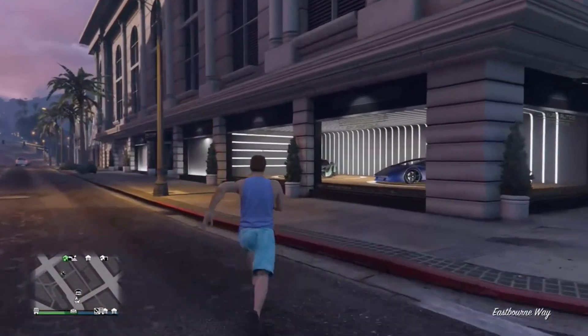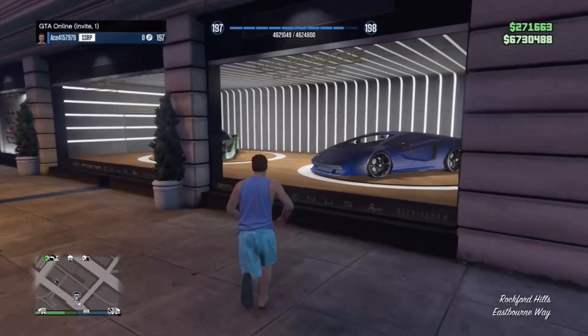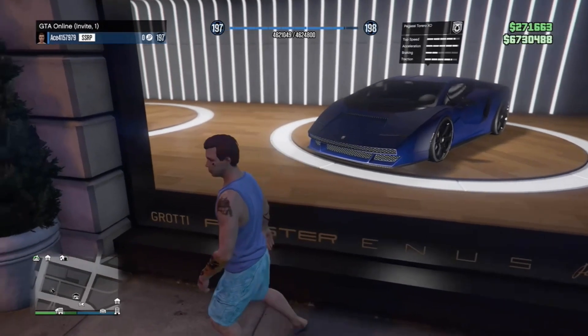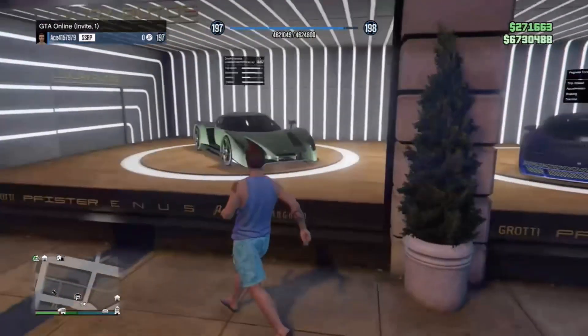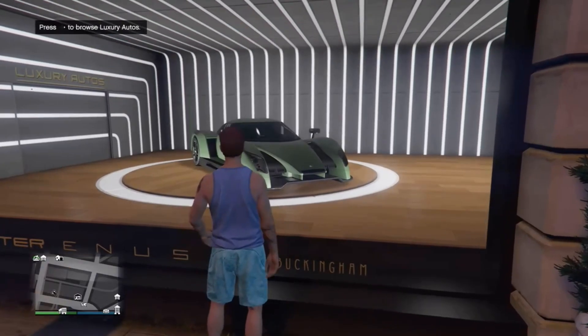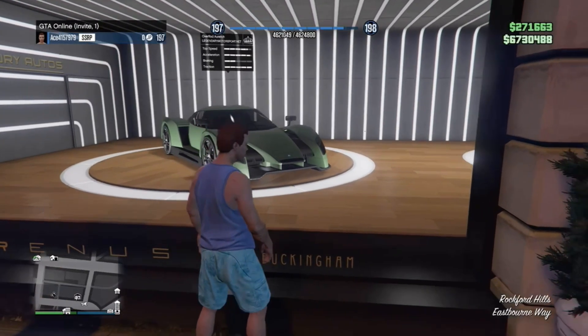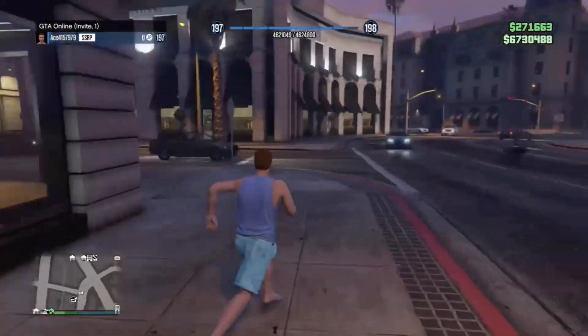Here are the vehicles for this place. We're going to have the Pegasi Toro XD, or whatever, something like that — some Lamborghini. And this is some exotic car. This is going to be the Overflood something. This might be new — I don't think it is.